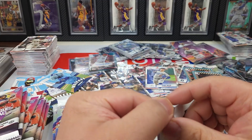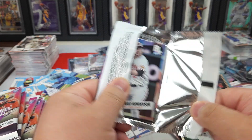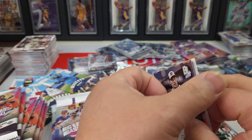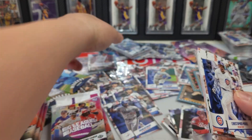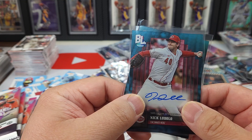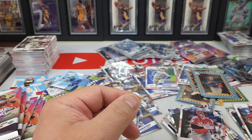A recap on the first box: we got two color parallels and an auto. The second box we got one auto and one color. Here are the two autos from the last two boxes — we got Nick Lodolo and Alec Manoa as the two autos.